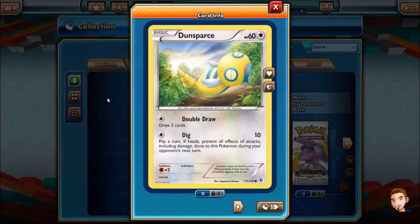Let's see what we can crack. We get Dunsparce — Double Draw, draw 2 cards, that's not bad actually. Dig: flip a coin, if heads prevent all effects of attacks including damage done to this Pokémon during your opponent's next turn. Oh Dunsparce, a draw engine and nothing more.